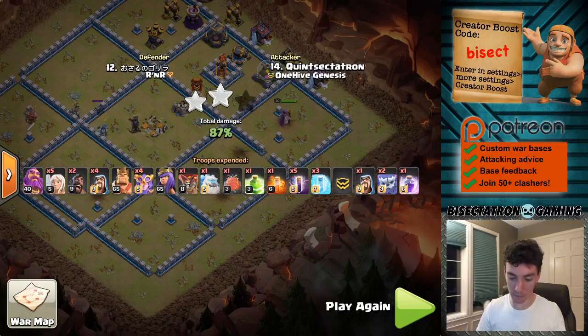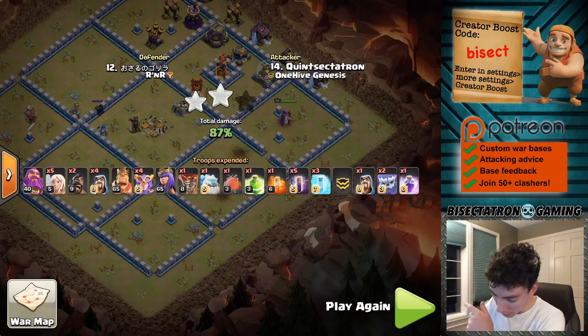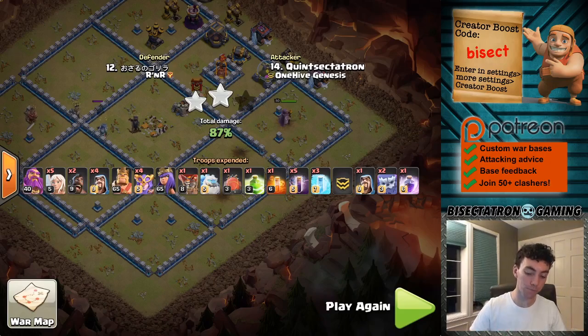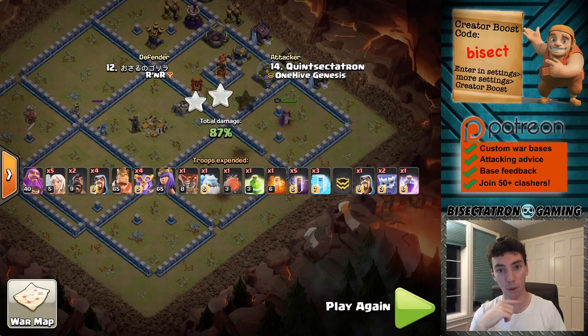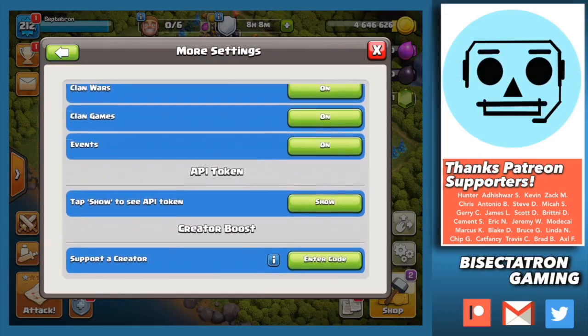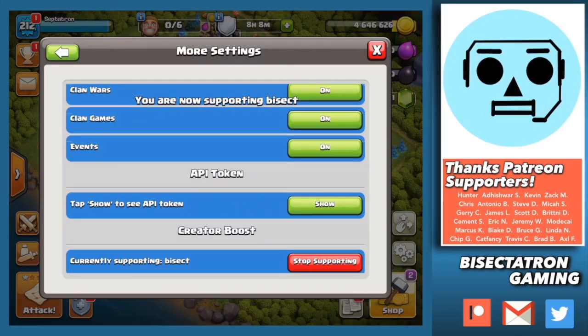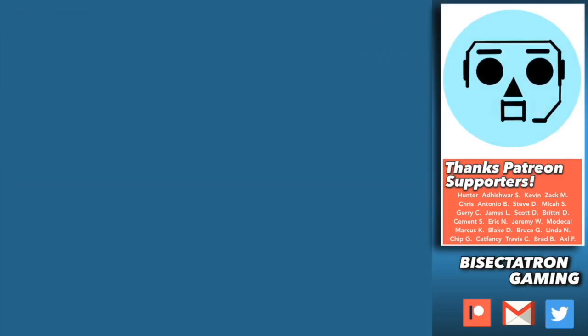That'll do it, guys. Be sure to enter that creator code, Bisect — but I don't need to tell you that because you'll be reminded at the end screen. Shout out to all my Patreon patrons — I'll be updating the end screen for the next month very soon. Let me know what you think of this strategy in the comments, as well as any poll questions you might want me to put out to all the viewers. Thanks for watching. If you enjoy my content, consider supporting the channel by entering my creator boost code, Bisect, in the Settings tab of your game — keep in mind it occasionally resets and must be re-entered. Click or tap for another video and be sure to subscribe. Bisectatron out.